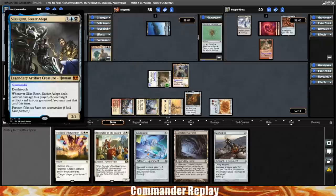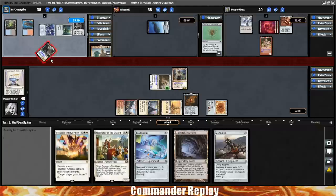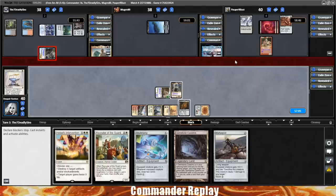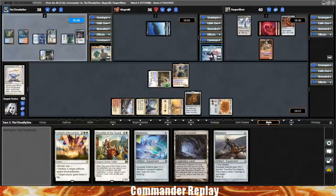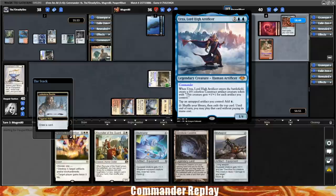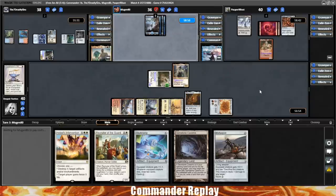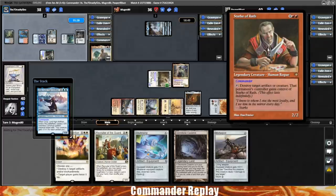We're not playing tier one decks today, so they're not doing the Thrasios/Oracle thing. Next up in the middle, we've got Mugen80 piloting Urza Lord High Artificer. I haven't seen Urza in a while — the stacks pieces are insane in that deck, they can generate absurd amounts of mana with all the zero drops. And finally we've got PopperRbus piloting Stark of Wrath — not one you normally see at CEDH tables, but it's very interactive. I'm not sure what the win is, maybe some Underworld Breach type stuff.